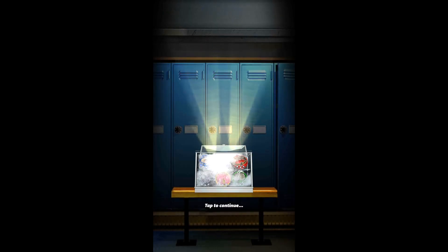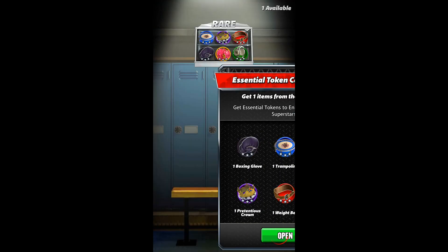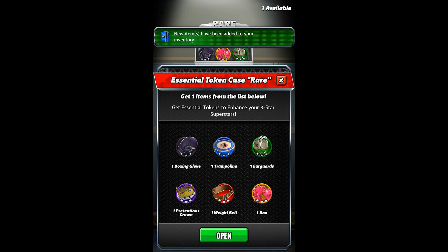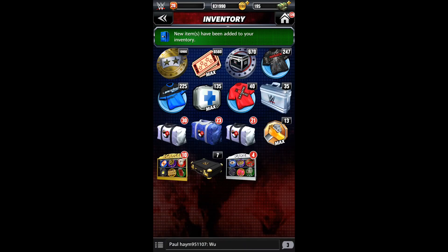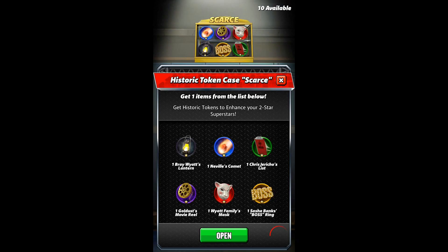That's the ear guard, I should say — actually looks like, yeah, that's it. And the boxing glove. Perfect. Oh, there's another one — another boxing glove. All right, what else do we have? The one-star items — ten of those.